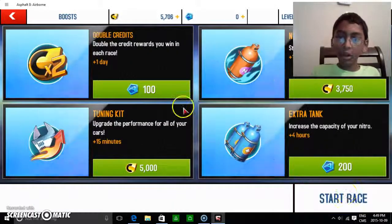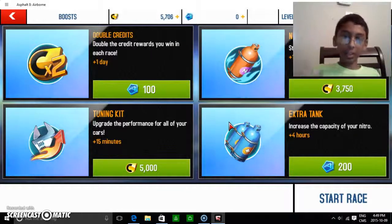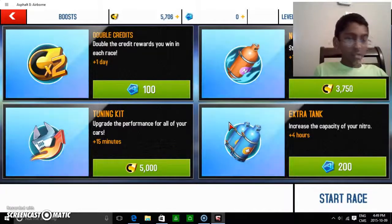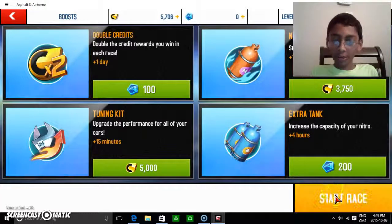B-class cars are a bit more into the fast-paced kind of cars. These are all kinds of cars. Let's use Servo and let's go. These are all the boosts in the game. Double credit gives you more credit than you'll earn every single day. Nitro Starter starts you with nitro. Extra Thick increases the capacity of your nitro. The stage is later on.